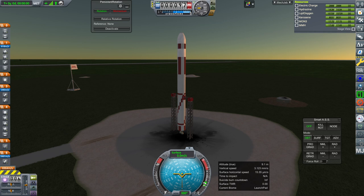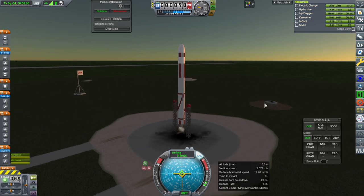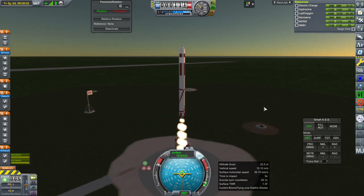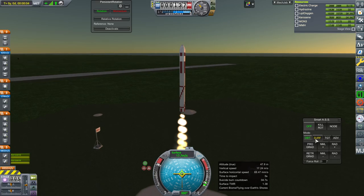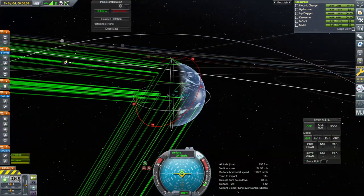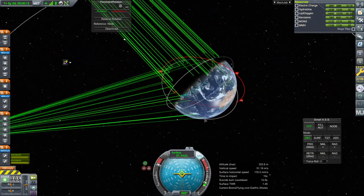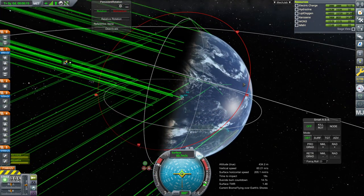Triple cube launch — let's build one. Okay, here we go. Will our ambitious triple CubeSat launch work? Throttle up, SAS is on, ignition, and launch. Oh shoot — I needed to launch at the right time. I forgot about that.